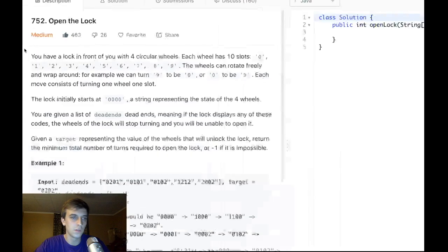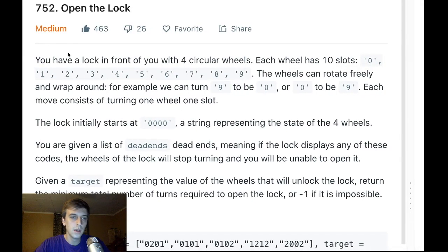When I say BFS, I mean breadth first search. You have a lock in front of you with four circular wheels. If you remember those old-fashioned locks where you have four digits and you spin the number to open — like a really old-school one — on the bottom there's four numbers you spin, zero through nine. So each wheel has ten slots, zero through nine. The wheels can rotate freely and wrap around — for example, you can turn nine to zero, or zero to nine.